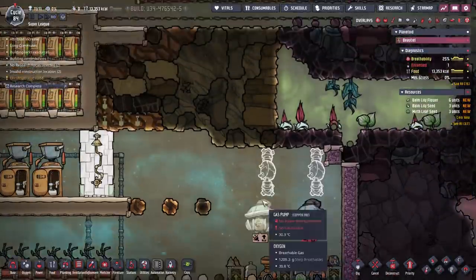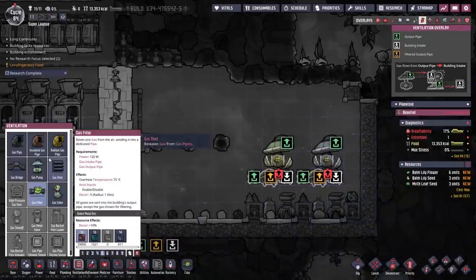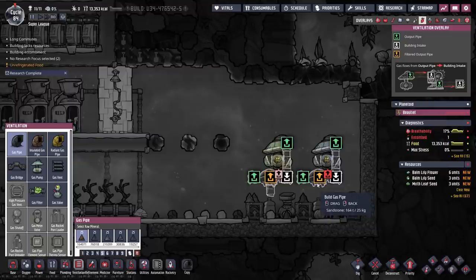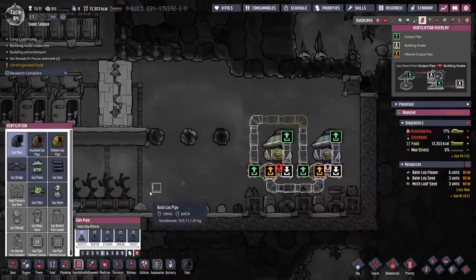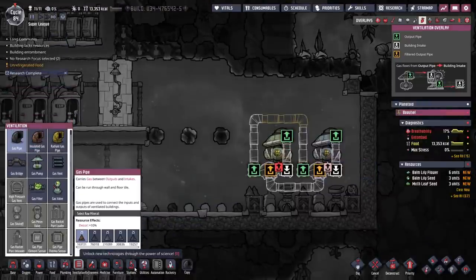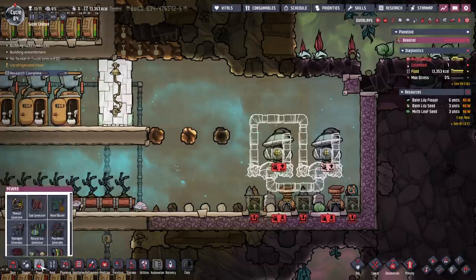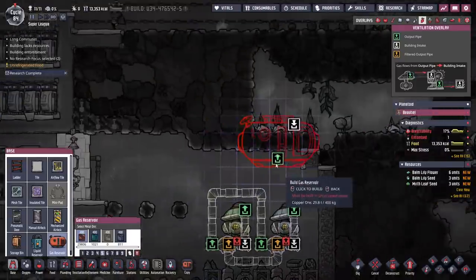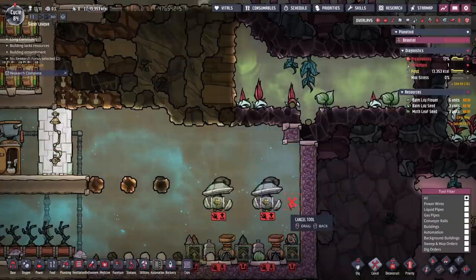So the oxygen is gonna come out. Those are gonna connect there, that's gonna connect there — this is gonna be our oxygen line, and then we'll bring up the hydrogen line, or it'll be any extra gas line. I did have the new tanks — right, stations, utilities — there it is, a gas reservoir, nice. I want to put the wart seeds in.